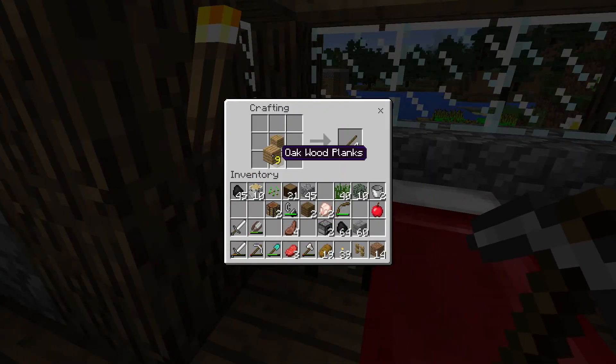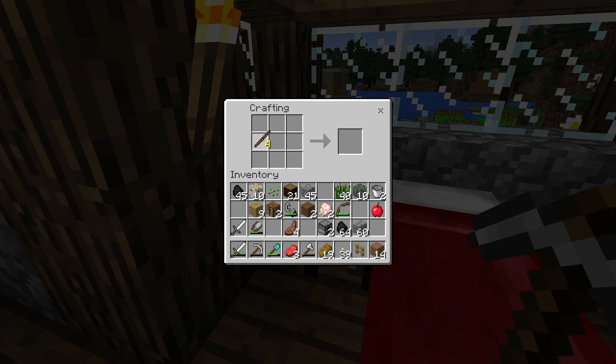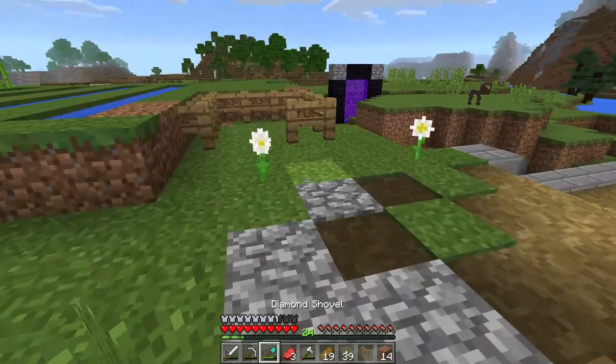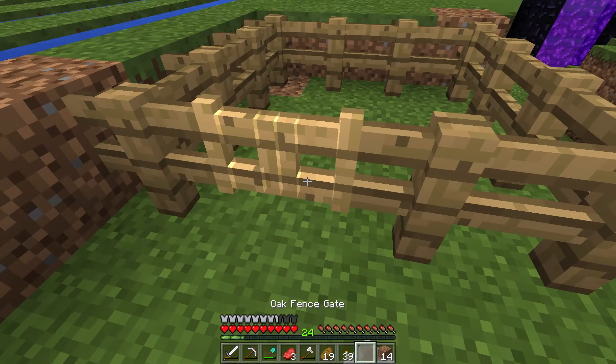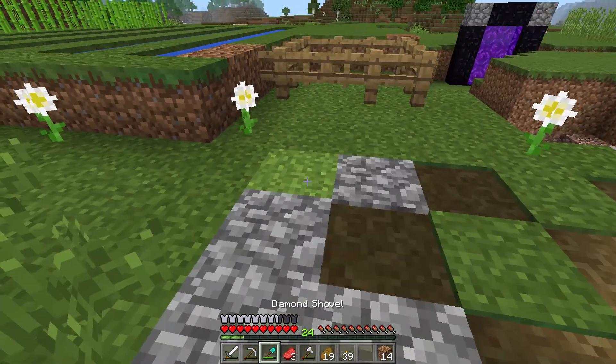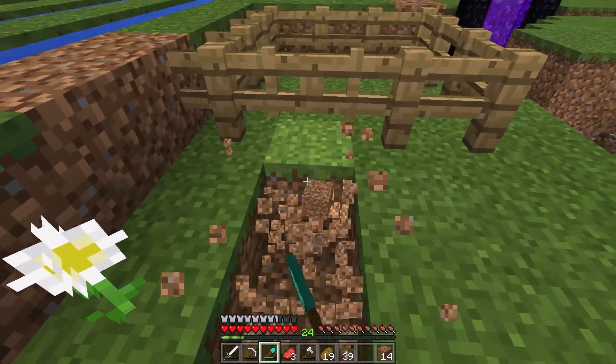It was really cute though. I like baby cows. Fence gate to finish it off so I can actually get in. I'm surprised I had enough fences for this. And let's just move this flower over a little bit and we can continue our path into here.